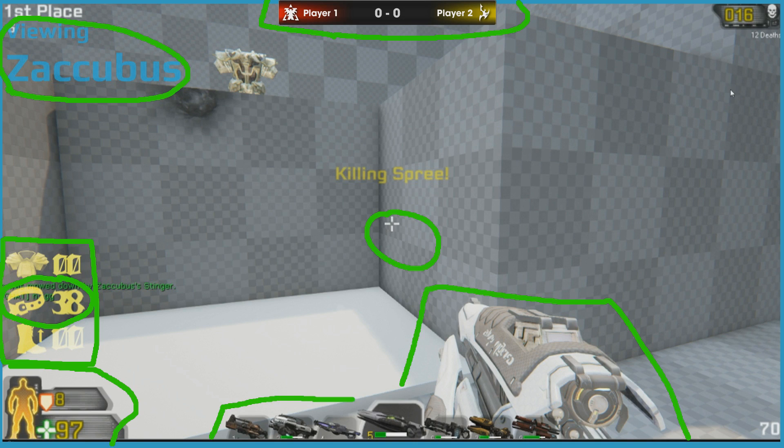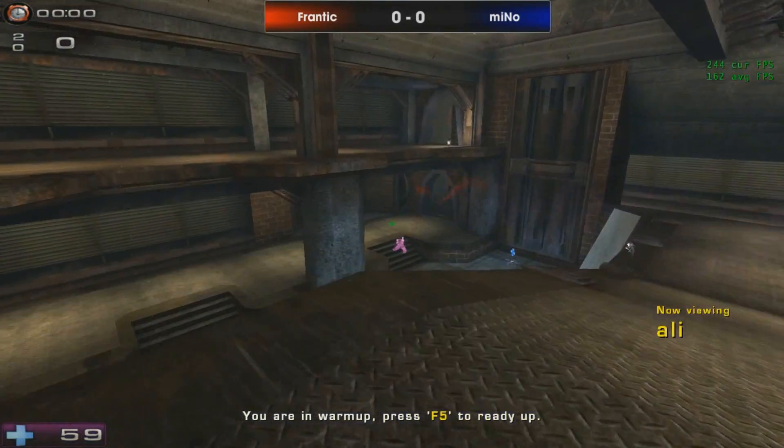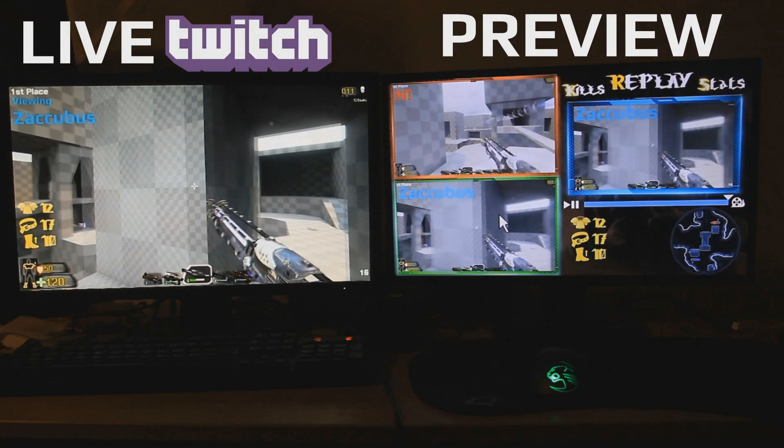Now we're talking about the advanced spectator mode I'd love to see in the next Unreal Tournament. The problem with previous UT spectator modes was that you could only follow one person at a time, so you'd have to switch constantly between the two players to see their health, weapons, stats, and map position. This created what I call a 'vomit comet' — switching point of view very quickly — which is pretty nasty, and people unfamiliar with FPS games might get ill just watching it.